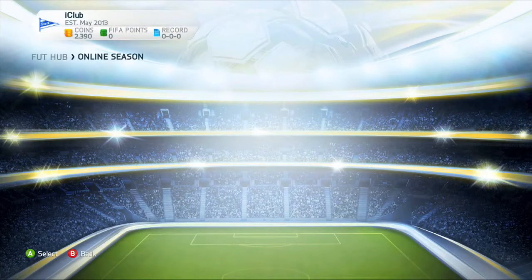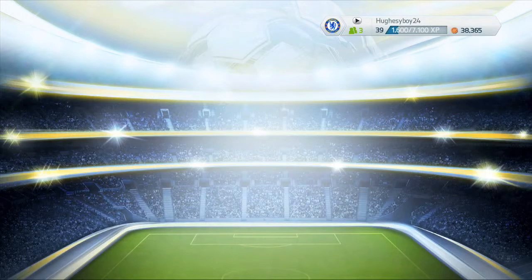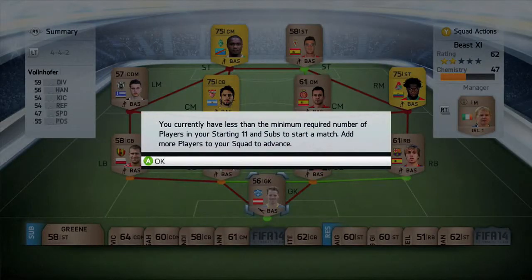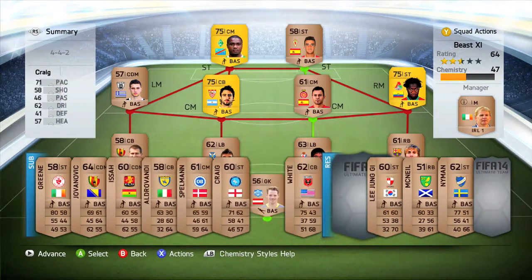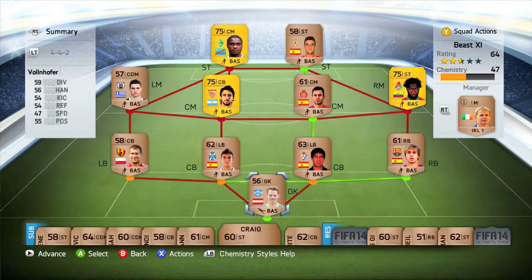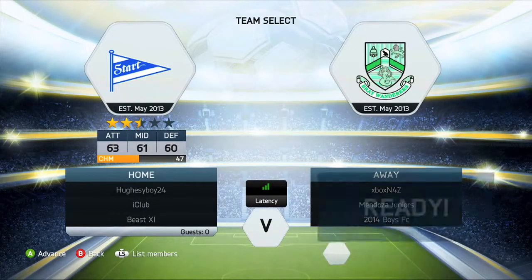Then we go to the online seasons - they've finally added loads of seasons. We're in Division 10, and if you're still in Division 10 six months after buying the game, just give up and sell it, because Division 10 is probably the easiest division in the world. Hopefully we'll go through every single division and win some packs. This is Race to Division One, if you didn't know.